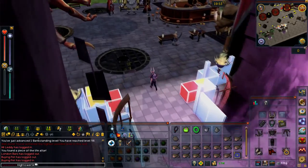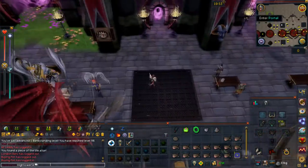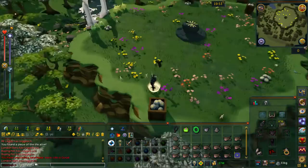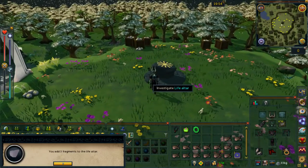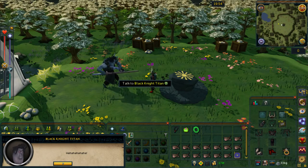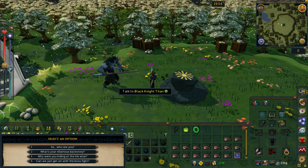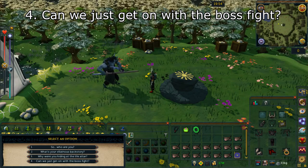Head right down to your south and you should come across the life altar portal. Go ahead and enter it. You should then come across what looks like a room crafting altar — go ahead and investigate the life altar and add in all three fragments. Note that we're about to go into combat, so if you're a lower level I'd recommend getting ready with prayers, food, and potions. Speak with the black knight titan and go through his chat until you get to the options, then select option number four: 'Can we just get on with the boss fight.'